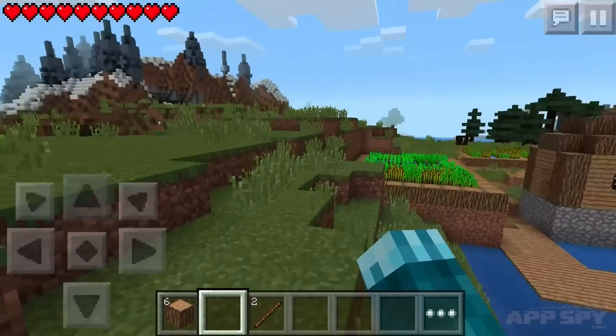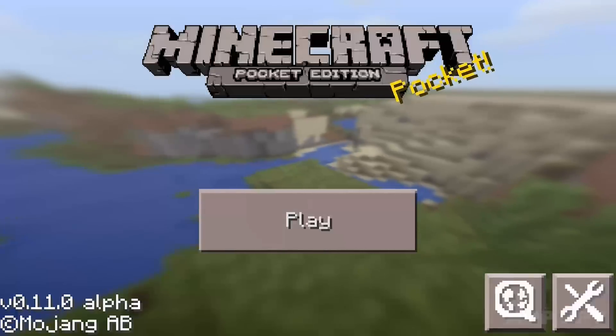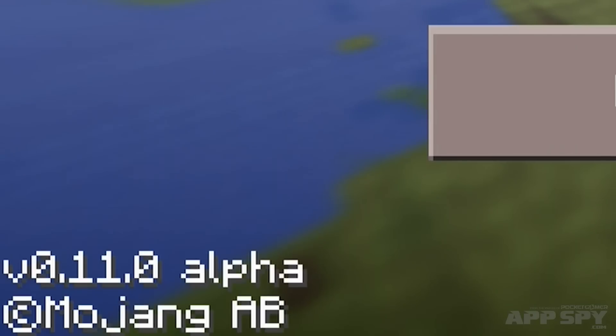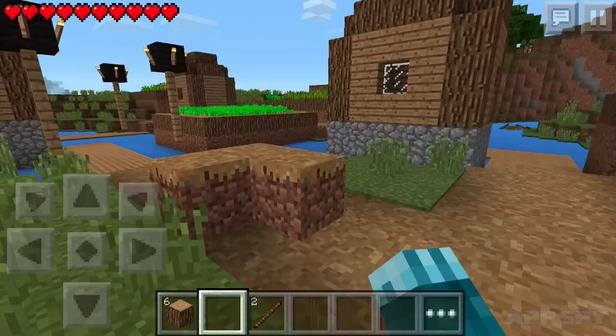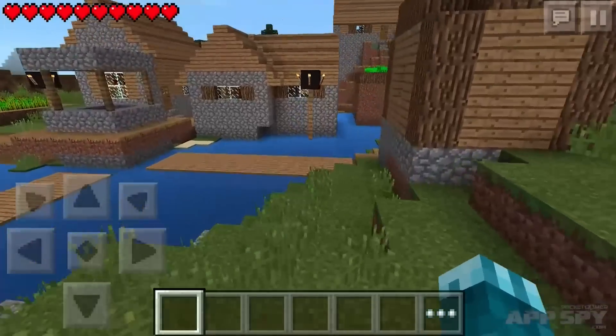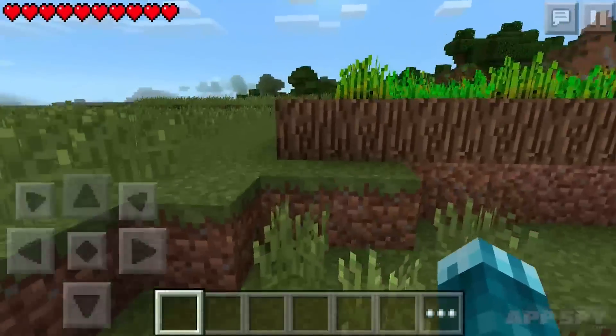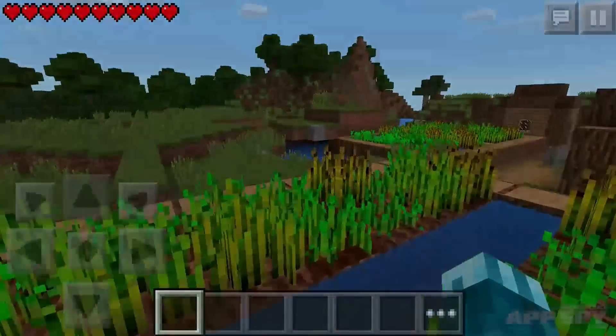Hey guys, Pocket Gamer's resident Minecraft expert Mark here. Minecraft Pocket Edition just got updated to version 0.11, and it's filled with new features like skins and fishing and boats. We wanted to give you a whirlwind tour of everything that's new, so you can see absolutely everything this update has to offer. Let's get started.